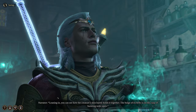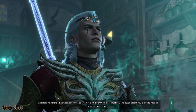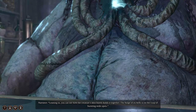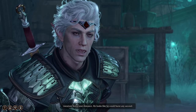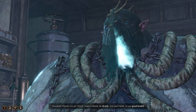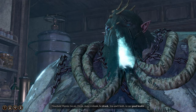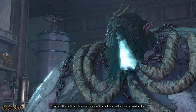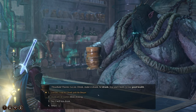Let's see what it is. Leaning in, you can see how the creature's skin barely holds it together. The bulge of its belly is on the cusp of bursting wide open. Ooh — keep your distance. He looks like he could burst any second. Go on, sling. Make it drank. Beat rum — you and I both, to our good health.